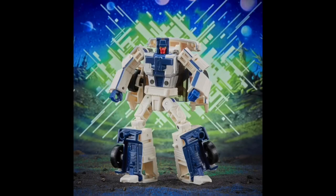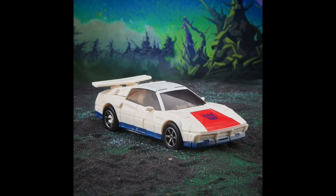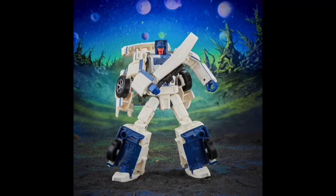Moving on to deluxes. First up we have Breakdown — our last Stunticon is finally here. Very happy to finally finish out the Stunticons. He's kind of a retool slash remold of Wild Rider, which makes sense since they're both legs for Menasor. A lot of people were complaining he doesn't look more like a Lambo, but side by side with Combiner Wars Breakdown he really does look much better. He comes with a spoiler accessory that pegs into two peg holes on the back, making the car mode look good. The robot mode looks fantastic — very animation accurate. The spoiler can also be used as a bladed weapon, kind of like a giant sword. Very happy to finally get him done.